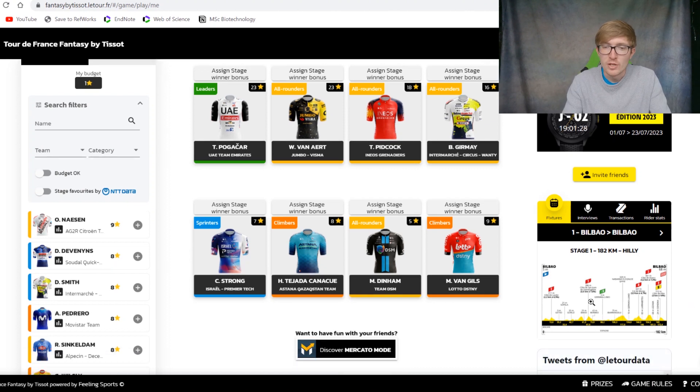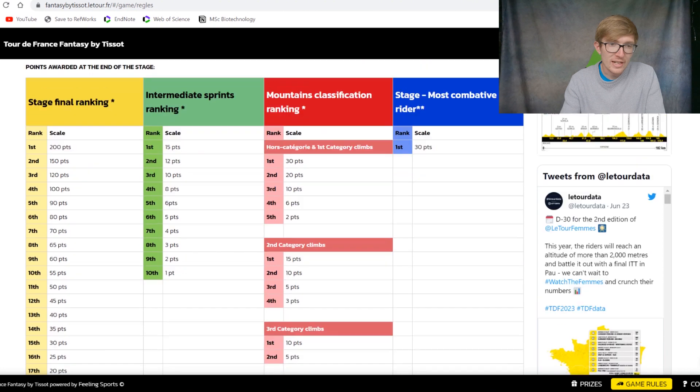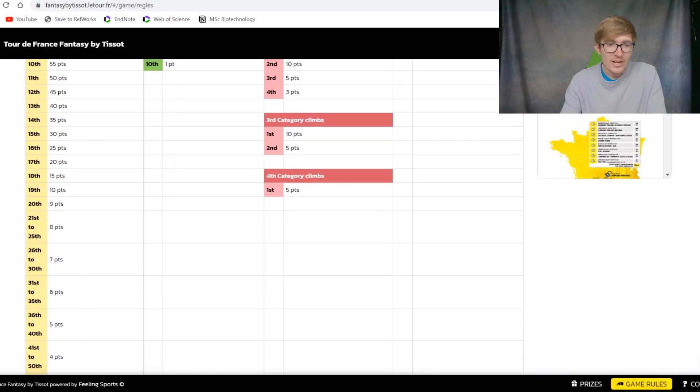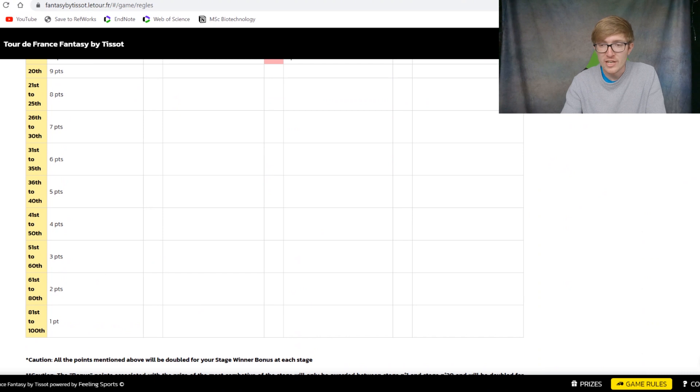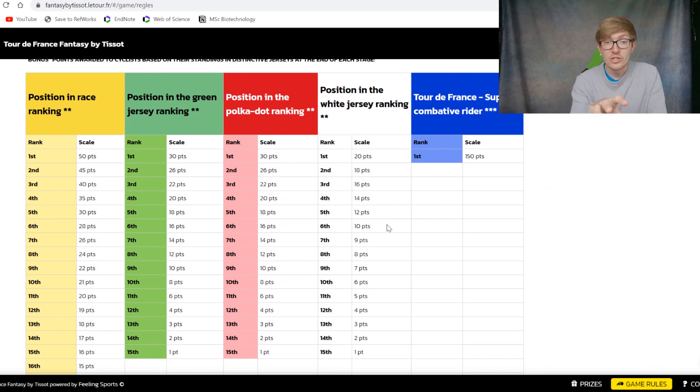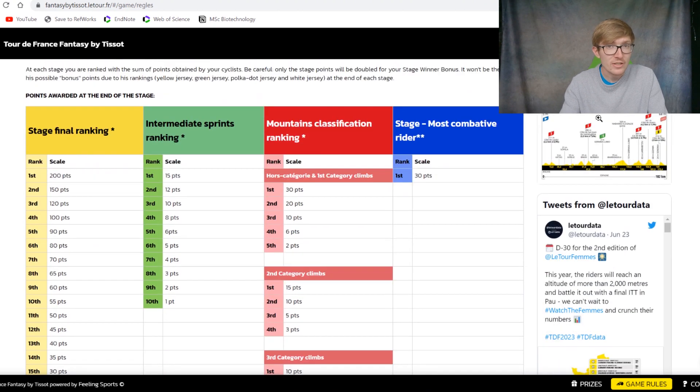Now we're going to talk about the scoring system. You can find the way stages are scored by going to the bottom right into game rules, where you can find the scoring breakdown. You get quite a lot of points for winning the stage — 200 — and then it slowly deteriorates down, but you do still get points for 81st to 100th on the stage. So we'll be trying to pick riders who can fulfil that category as well. Then you get intermediate sprint points, mountains classification points, and the most combative rider of the day. You might want to gauge who is going to be the most combative rider — say on stage 20 — and bring them into your team, because then you'll get 150 bonus points at the end.